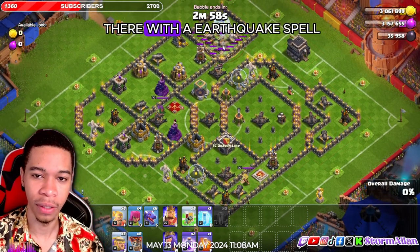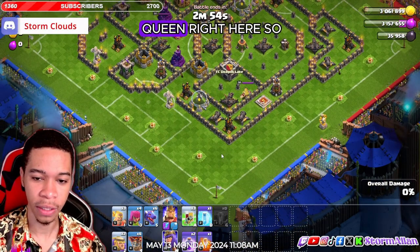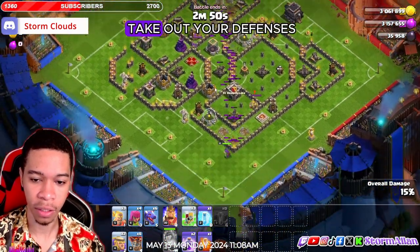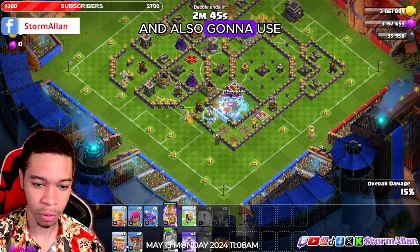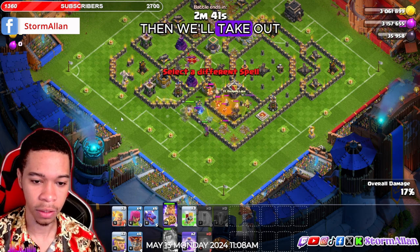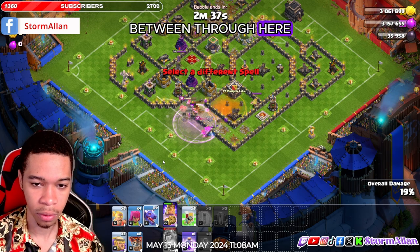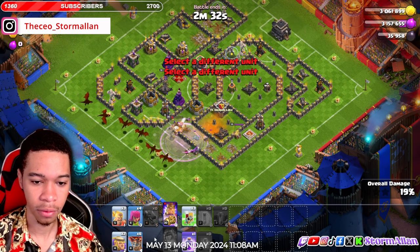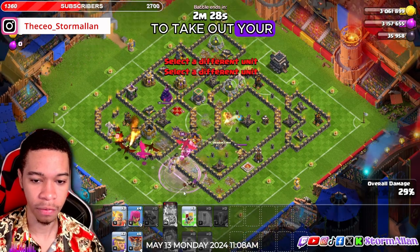We're gonna go right there with an earthquake spell. I'm gonna put my queen right here so she targets that. Use that giant arrow to take out two air defenses. We're gonna freeze these guys and also use the poison. The king will take out the rage between, and the queen goes through here. I'm gonna send the dragon from this side — it should be able to take out the air defense right here.